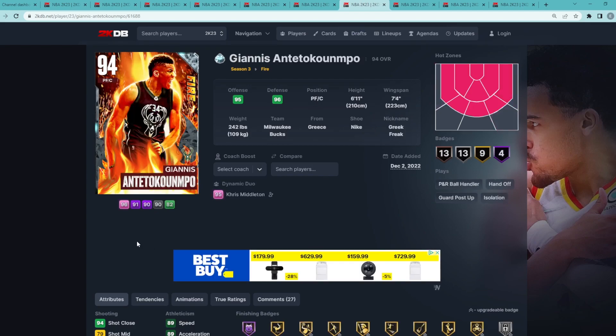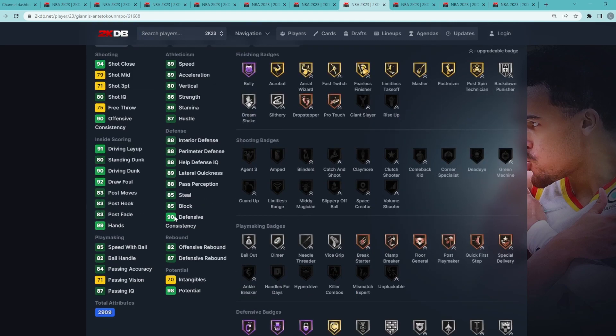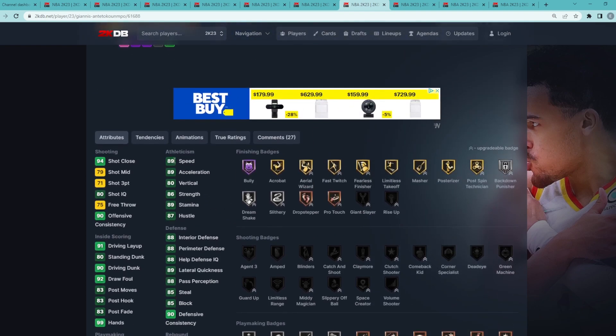At my number 7 spot is Diamond Giannis. It's a close debate between Giannis and Rudy Gay, but I think Giannis is a tiny bit better. He's a power forward/center, 6'11" with a 7'4" wingspan. His stats are very well-rounded, especially on defense: 85 block, 85 steal, 89 lateral quickness, 88 perimeter, and 88 interior defense.